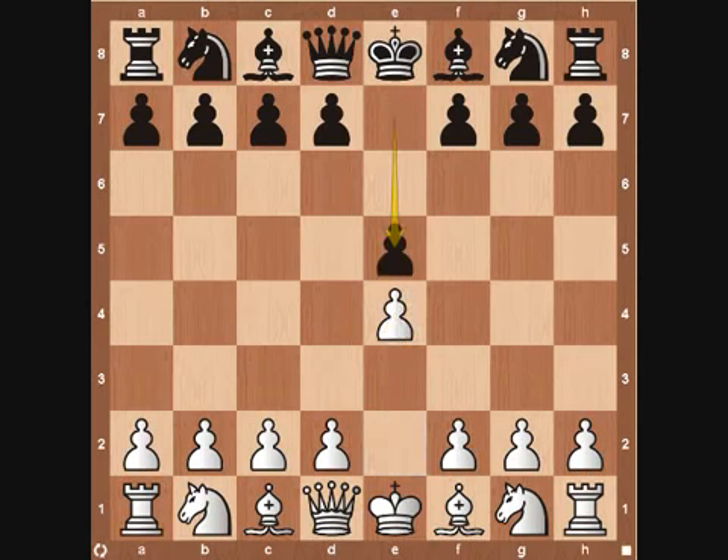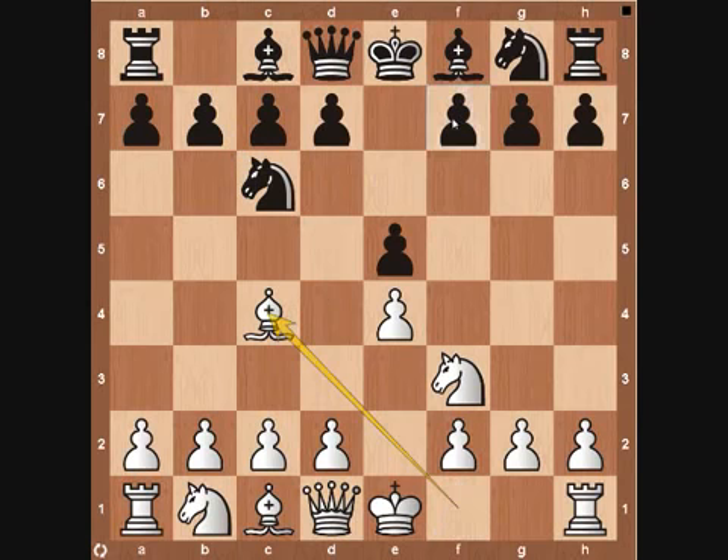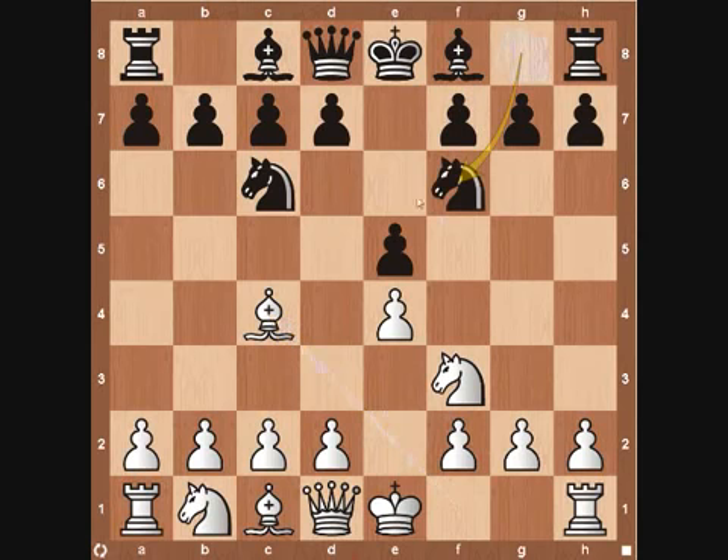It starts out with pawn to e4, pawn e5, knight f3 — simple development, trying to control the center of the board with minor pieces. Knight to c6, again a simple development move from black, trying to control the center. Transforming into the Italian Game with bishop to c4, eyeing down on the f7 square — a huge weakness for black early on. From there, black continues with the Two Knights Defense with knight to f6, and then white plays knight to g5.